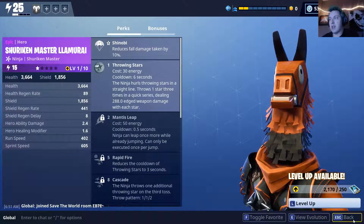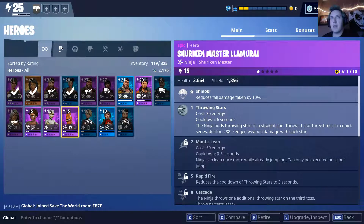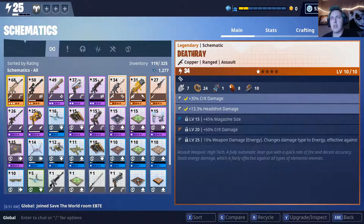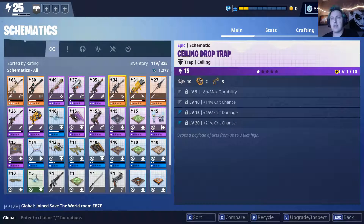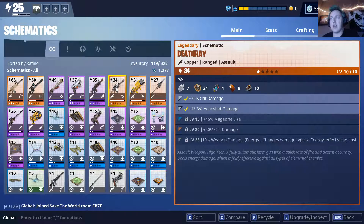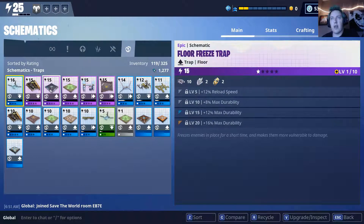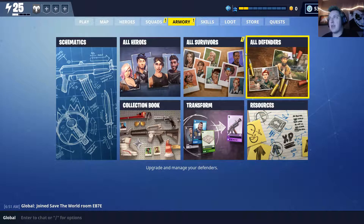I ended up pulling several weapons — I actually pulled a legendary, which was kind of nice. I didn't have a legendary energy weapon before. Also, there are new traps: a freeze trap and a ceiling tire drop trap. The icons look crisp and clean.